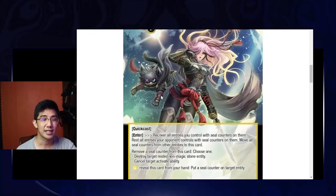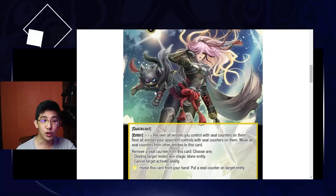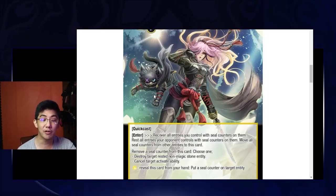She is Quick Cast. She has a very tempting, very good effect. On enter: recover all entities you control with seal counters on them, and tap or rest all entities your opponent controls with seal counters on them. Then move all those seal counters from other entities to this card.